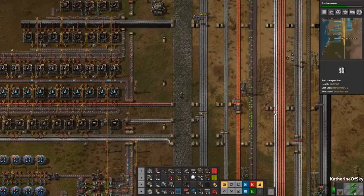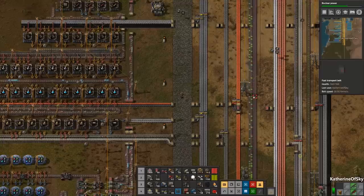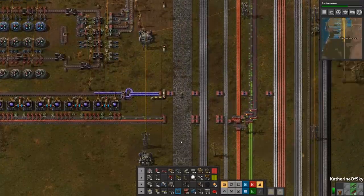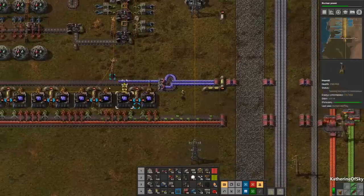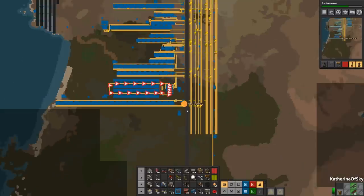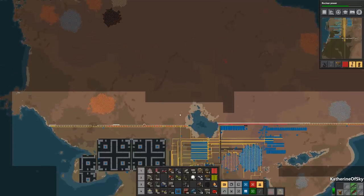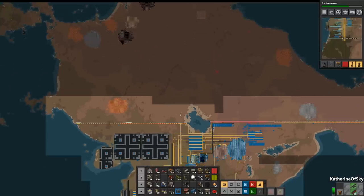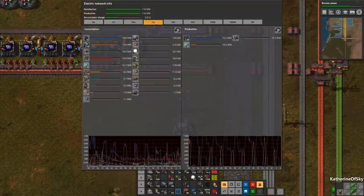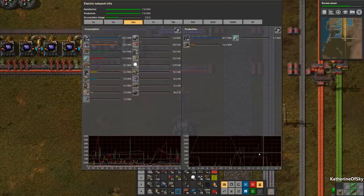Greetings and welcome back to Factorio. I'm Catherine of Skye and if you look off to the right, we have a bit of a green circuit crisis. It's looking really bad. The poor blue circuits here too. We need to expand power — that was one of the things we identified in the last episode as something we really need to do. This is not good, not good at all.